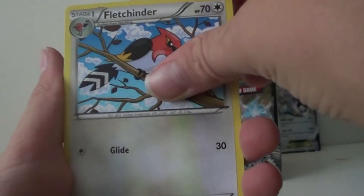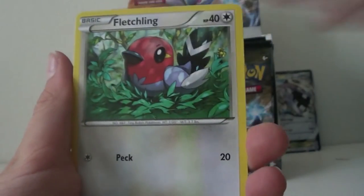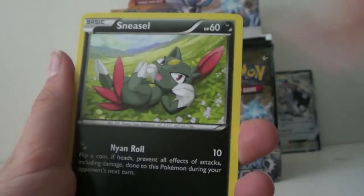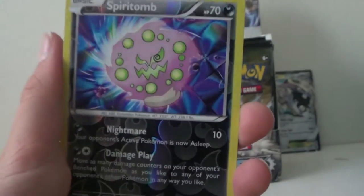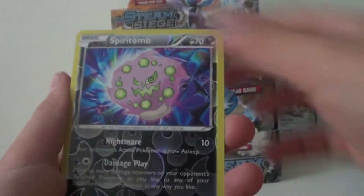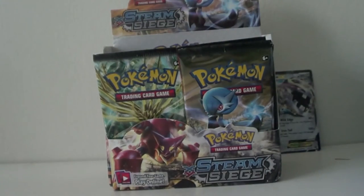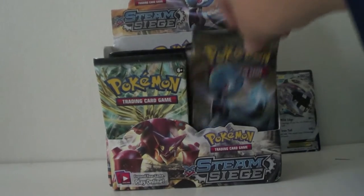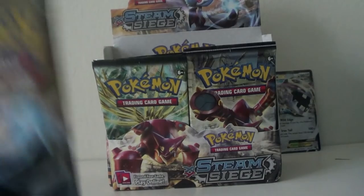Two or three good fun. We got a Fletchinder, Skiploom, Claw Fossil Anarith, Clontra, Fletchling, Hoppit, Sneasel, Mantine. We got a Hollow Spirit Bomb — that's nice. And the rare is another regular Revile. We better get better things.